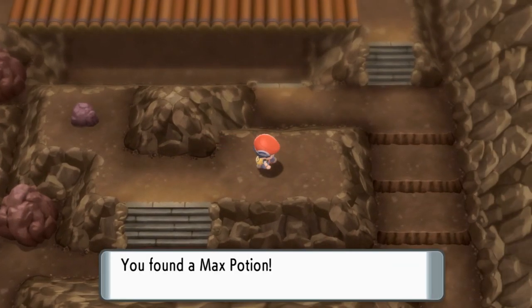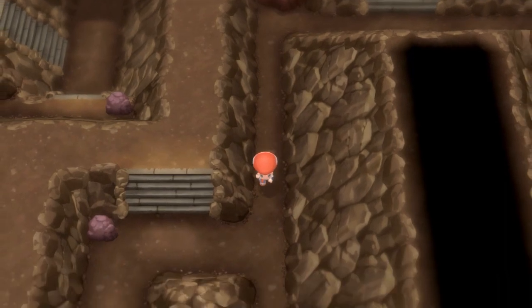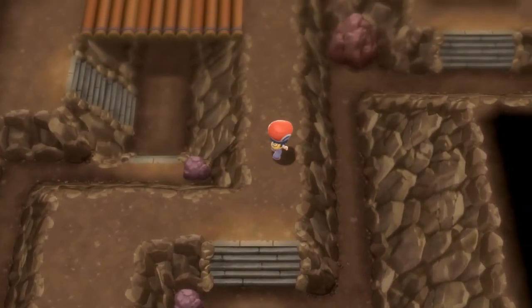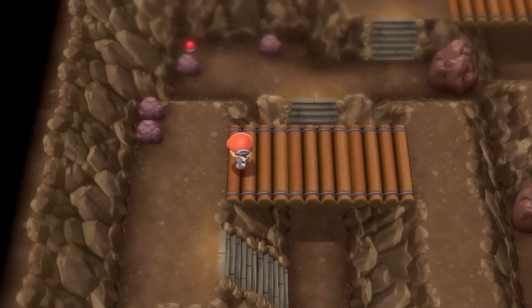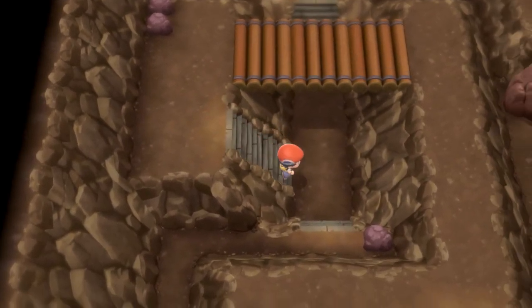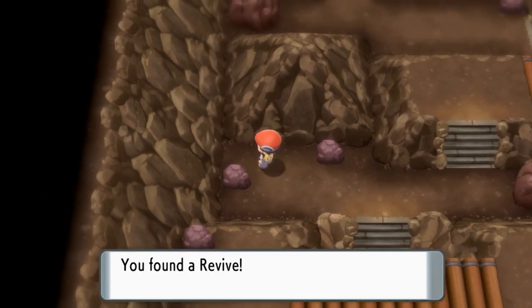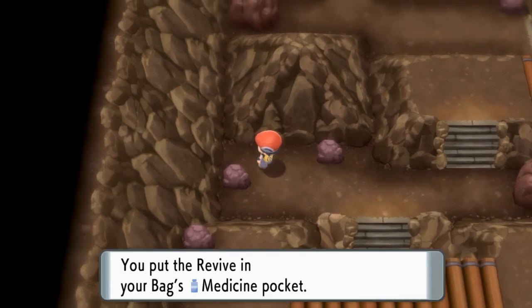Climb up the rock here and we'll be in the next room. Head up here and grab this — we're not going to go for every item. I dislike being in caves for too long, but we are going to get what we need. Up here, across the wooden bridge, down under here. Max Repel — that's where all my money goes. A Revive — always useful, you never know when you're going to need one.